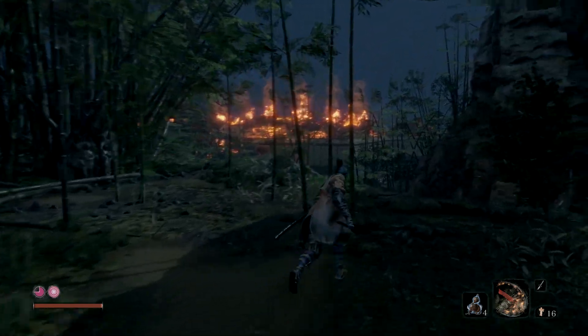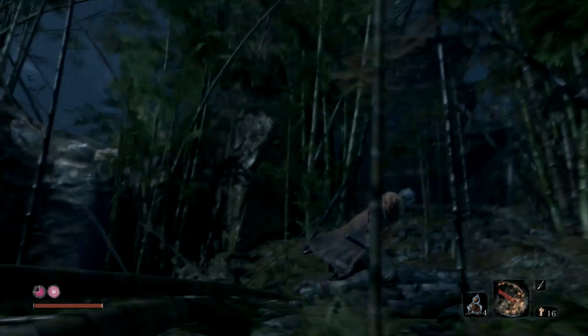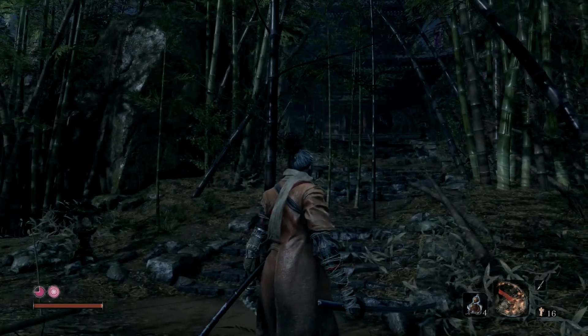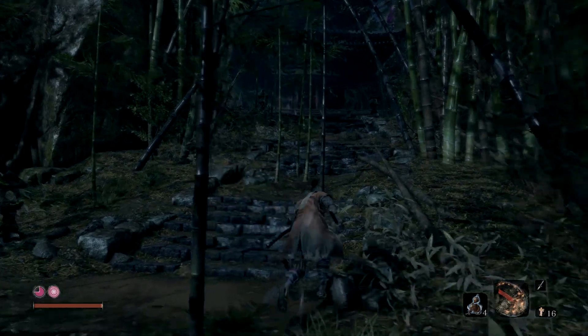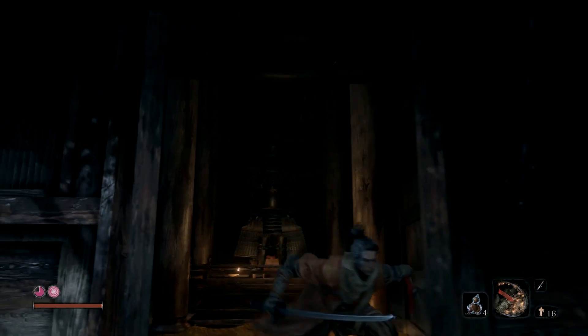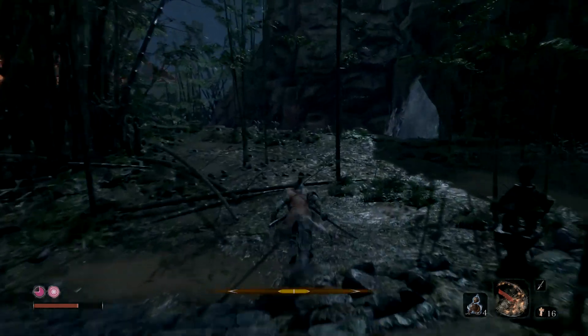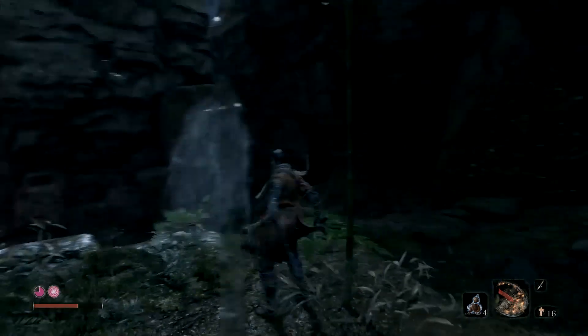Now the ninja that protects this is actually pretty strong. What I did was I ran up, aggroed him, and then lured him back down, waited for him to do a long attack, and then came back up and opened the door. Because it does take about seven seconds to open the door, so you need to buy some time.